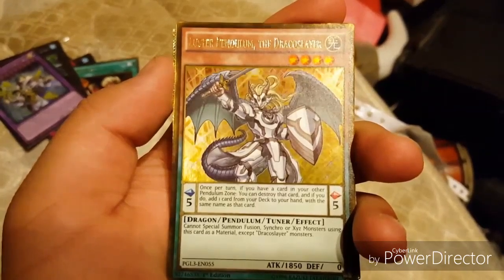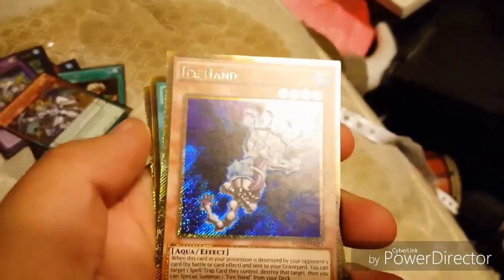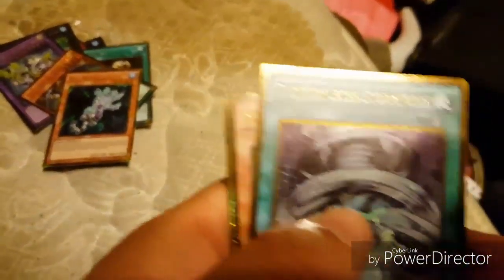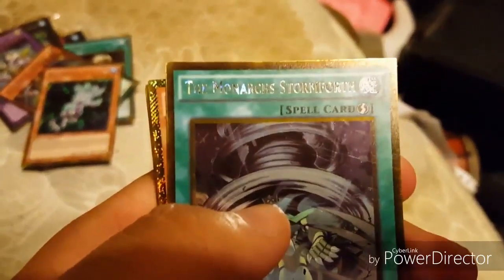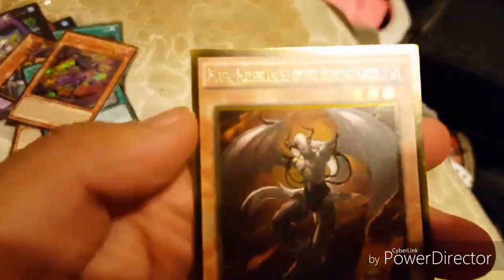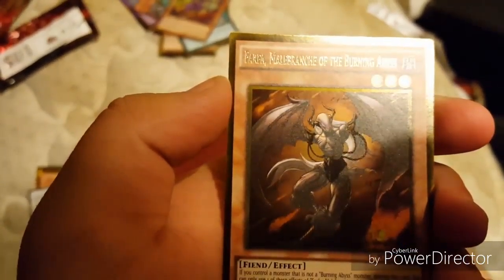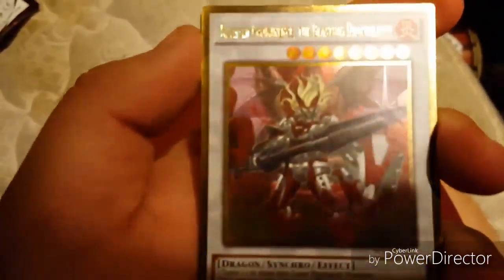For my second pack I got: Luster, Lentian the Dragon Slayer, Ice Hand, The Monarch Stormforth, and Magical King Moonstar.